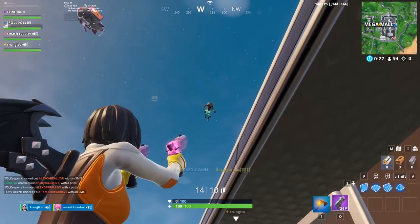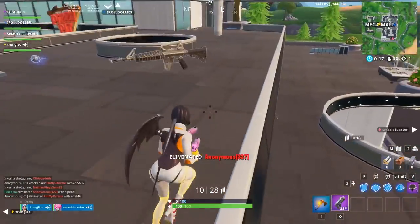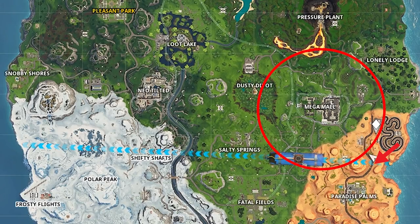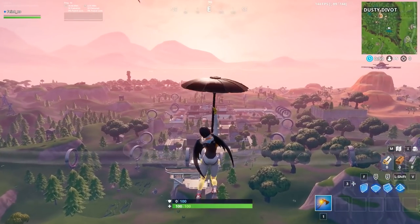This distance can vary slightly depending on how high or low you are when you're forced to deploy. For example, if the bus route looks like this, you're going to want to drop right here, glide down and deploy right here. Or if your bus route looks more like this, you want to drop right here and deploy around here. The more you drop at a certain spot, the more you'll learn about the best spots to drop and deploy to get the best landing.